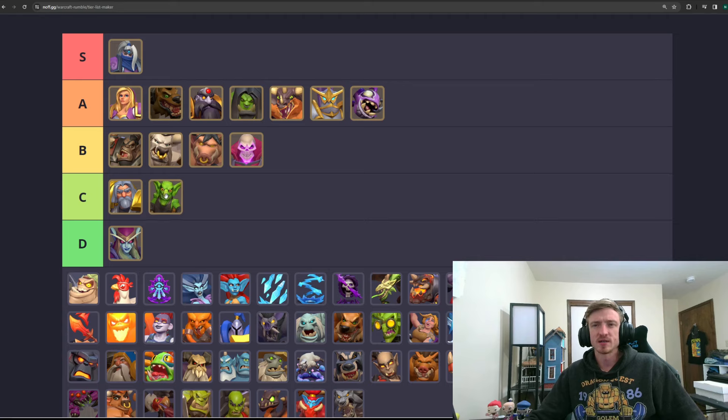Snead is probably C tier — maybe a little better, especially since Gadgetzan is back. Him being able to play Sappers, with Sappers being so powerful right now, and having a slot for Chain Lightning is super solid. And then Sylvanas — going with D tier. I don't think she's very good at all, pretty awful. Let's go on to minis.